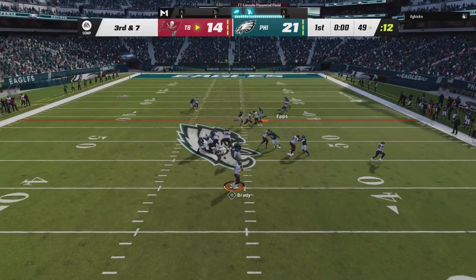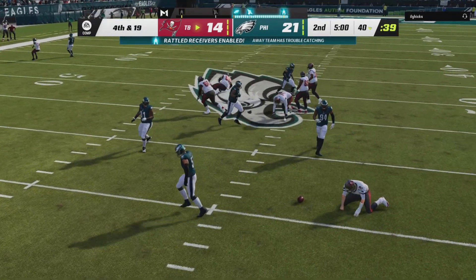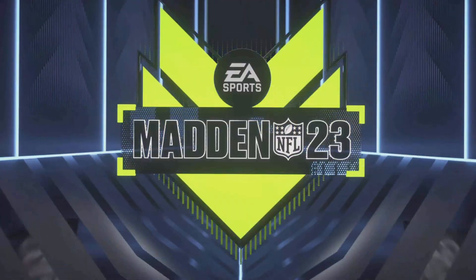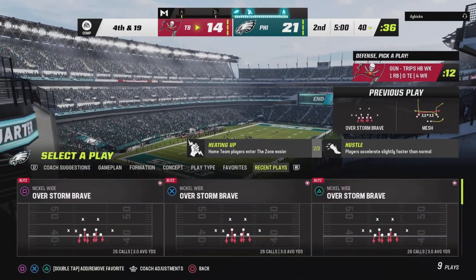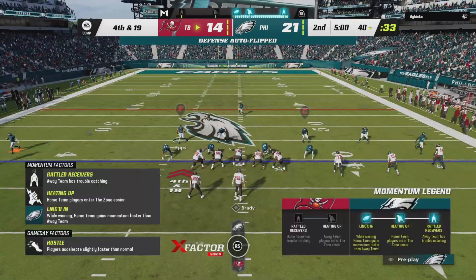Y'all can see I'm lining up the safety with the running back. With this defense you have at least one to three seconds to throw the ball off, so if you don't have a quick receiver like Tyreek Hill or any quick receiver, you're not gonna be very effective against this defense.